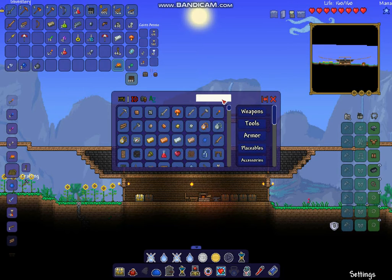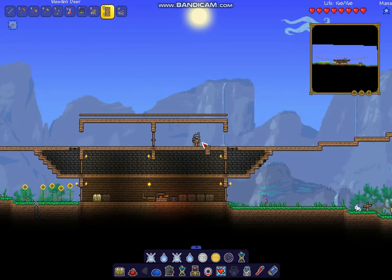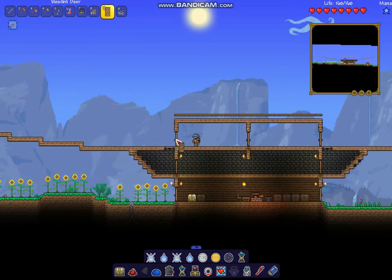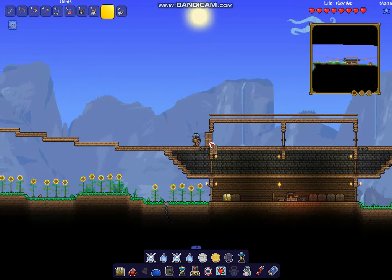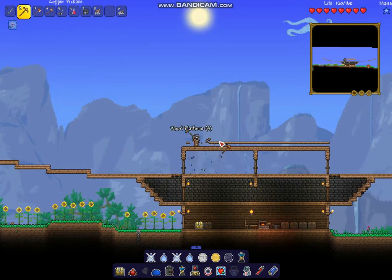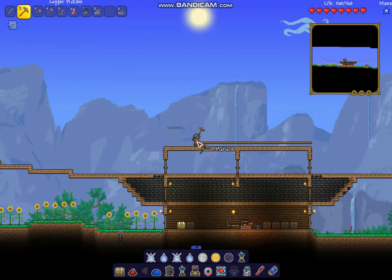Now I'm going to take out three doors. I know I'm using very basic materials and I can really fancy this place up, but I just want to keep it basic. I don't want to get too complicated too fast or use hard mode stuff in pre-hard mode. Otherwise it'll just look like I cheated - which I am technically doing.